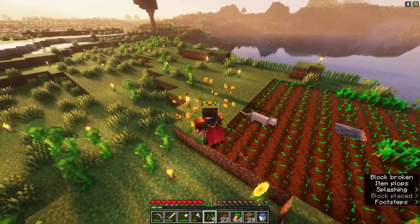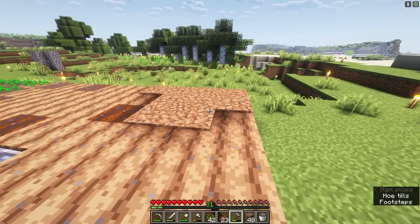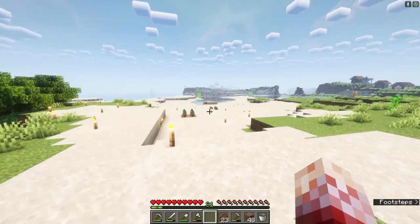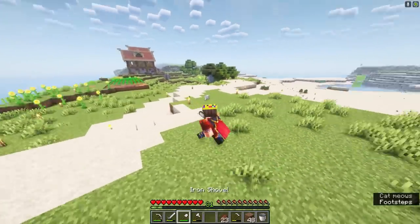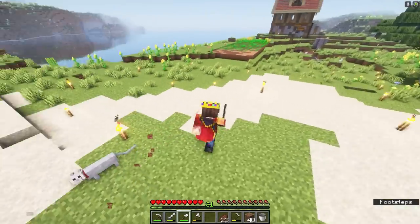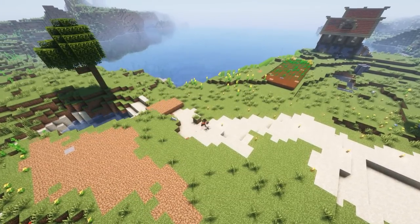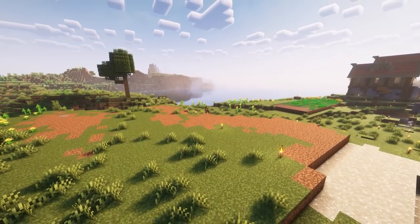For that I need way more seeds than I have. Let's get my hoes and hoe all this land. And while I'm waiting on all the seeds and trees to grow, I'm gonna start flattening the area where I'm gonna build the windmill. I'm gonna build it around here — we're gonna turn all of this sand into dirt and flatten this part here.